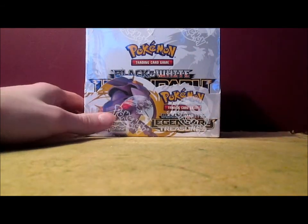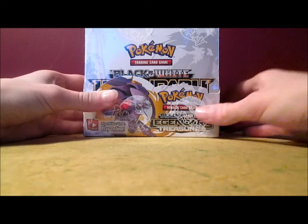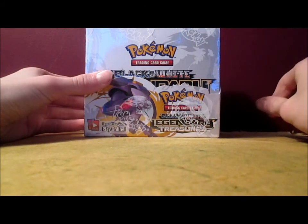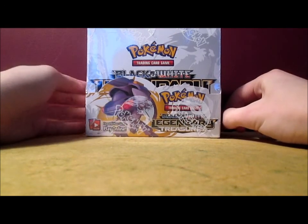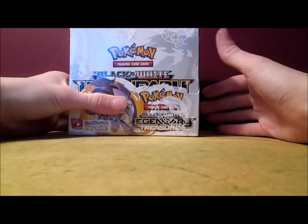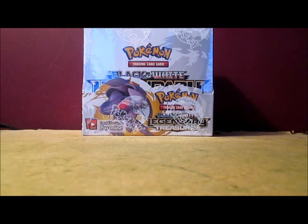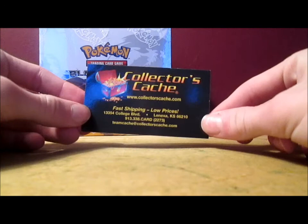Yesterday I posted a video of me opening up the parcel and showing everything that was inside. I got this along with a couple tins - the Tepig Black and White Premium Tin and the Meganium Prime Tin. I was expecting a couple other things: the Torterra Level X Tin and the Edinburgh Black and White Theme Deck, but I guess maybe I forgot to order them. I did get this booster box from CollectorsCash.com.